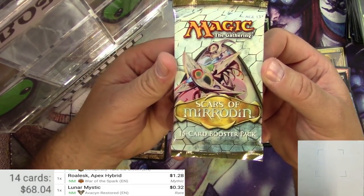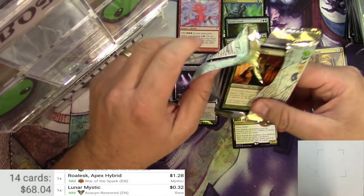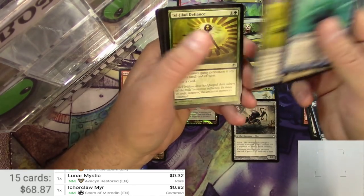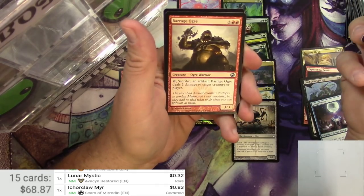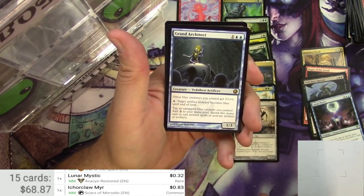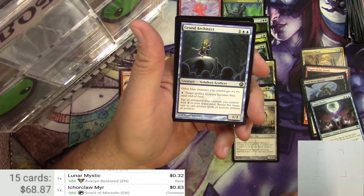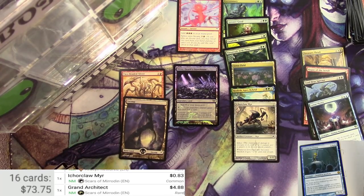Last pack here — Scars of Mirrodin. Looks like Shizo is gonna be the big winner here, so I've got no problem with that. Got the Fallen, Iker Claw Mirror — that's a picker, might be about a buck, just under. Drake, Revoked Existence, White Sun's Passage, Dark Slick Drake, Infiltration Lens, Barrage Ogre, and Grand Architect. It's a 1-3 for 3, Vedalken Artificer. Other blue creatures you control get +1/+1. Pay blue to give target artifact creature — it becomes blue until end of turn. Or you can tap and untap a blue creature you control to add 2 colorless to your mana pool, spent only to cast artifact spells or activate abilities of artifacts. It's a pretty good card — 4.88.